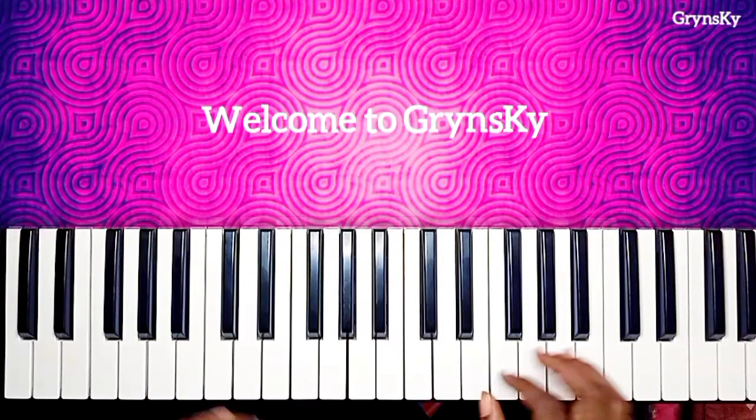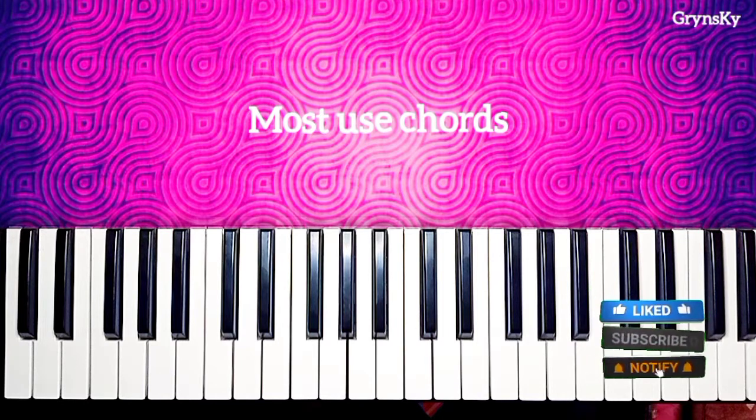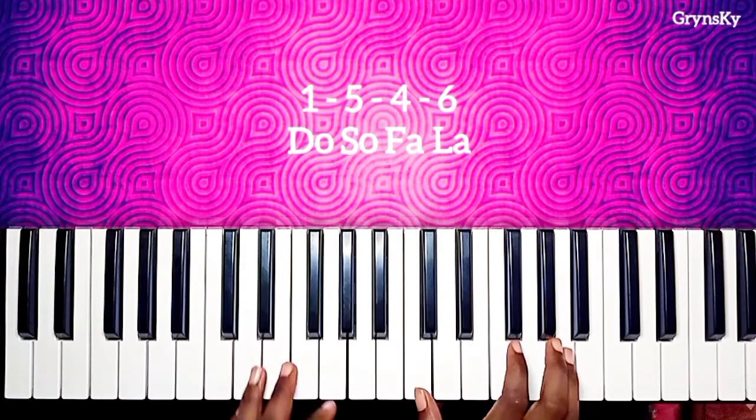Welcome to Green Sky Music Tutorial. Today we are going to learn the chord progression that most songs use. If you know this chord progression, you can play 100 songs. This progression is one, five, four, six — and you can change it in so many ways. You can rearrange them: four, five, six, one, four, one, six, five. If you know how to play it, you can play more songs.